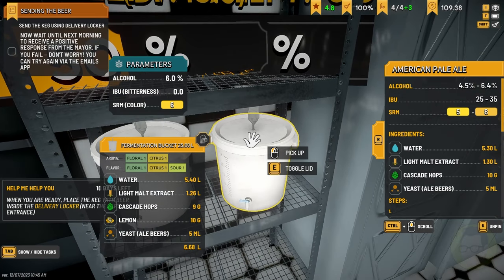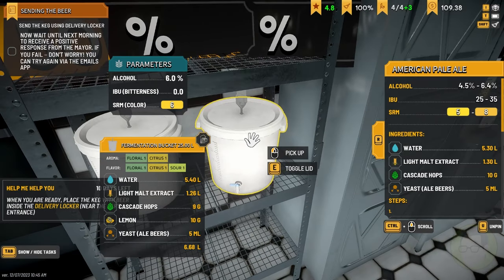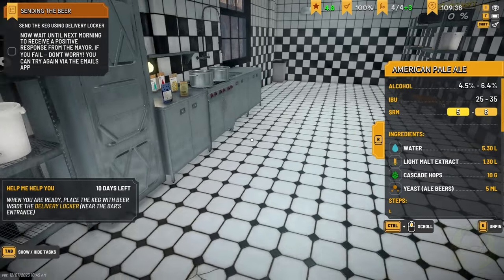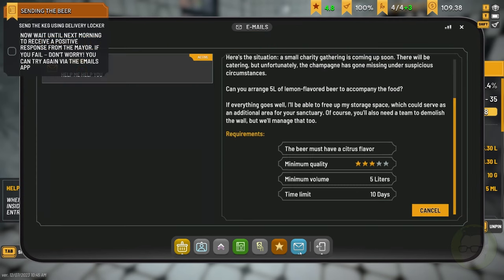Let's have a look at our tablet, look at our emails. Accept that challenge. Accept that challenge again and see how we go. It's saying that the bitterness is really, really bad. SRM color is six. Flavour's sour. But it's saying that the bitterness is wrong - so that might be a little bit of a problem. Back down to emails: five litres of lemon flavoured beer to accompany the food. Beer must have a citrus flavor, minimum quality three. It doesn't say anything about the bitterness.